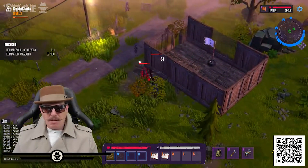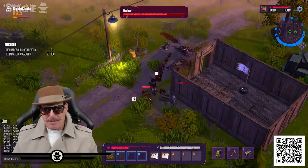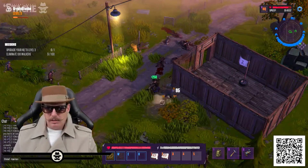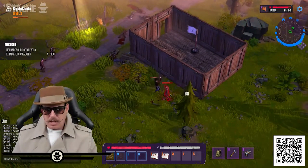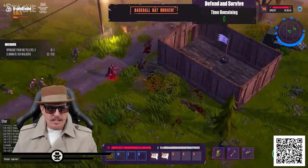Taking the base out - come on stash, double tap! We call it the double tap. You've got to get the double tap, if you don't get the double tap you never know if they're going to come back for you. I had to use a health pack, it's okay. Oh no, the baseball bat broke - but we got the second baseball bat, that's okay.